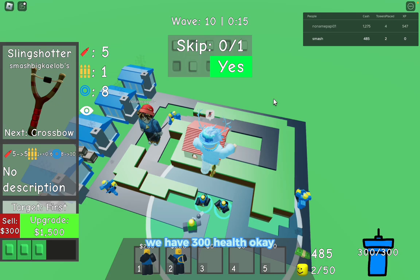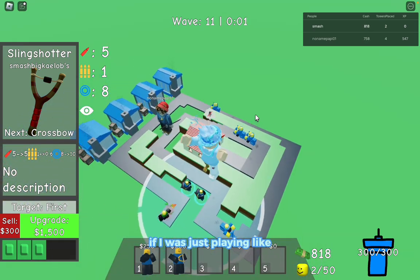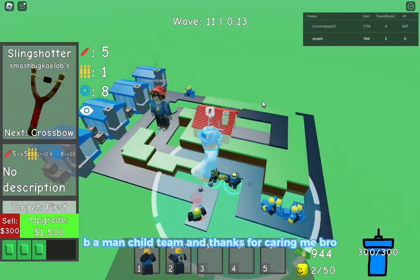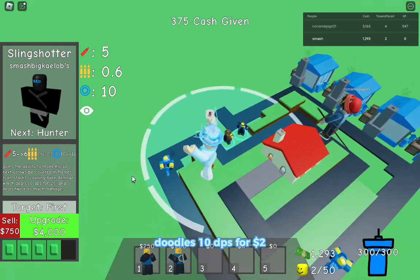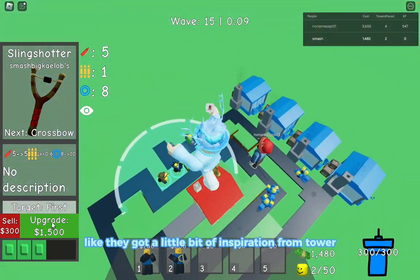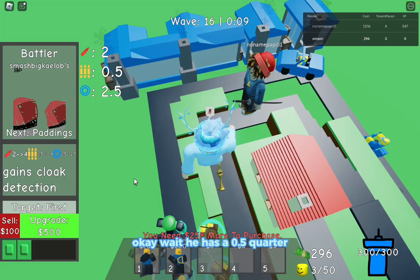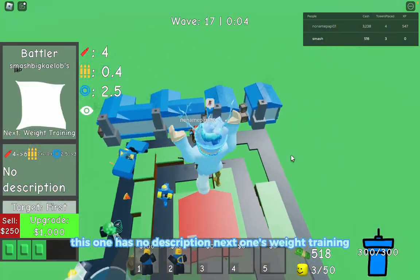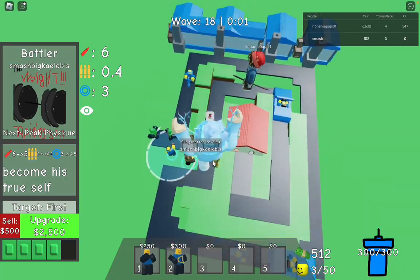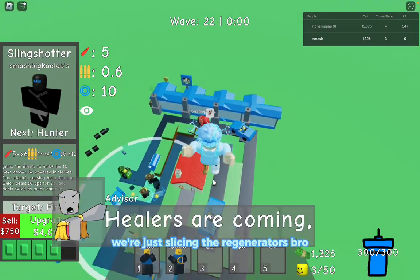We have 300 health and haven't lost any yet - because our teammate is carrying me. I probably would have leaked if he wasn't here. Shout out to no-name for carrying me! This tower does 10 DPS for two dollars - kind of like the cowboy tower in TDS. They got a little bit of information from Tower Defense Simulator. My teammate has all four pizza places at level two. Speeders are coming - slicing through the regenerators.